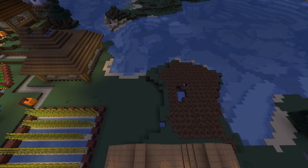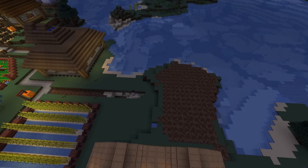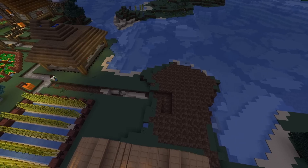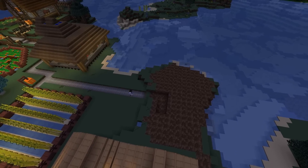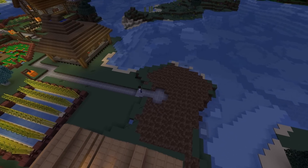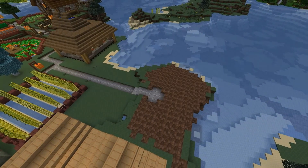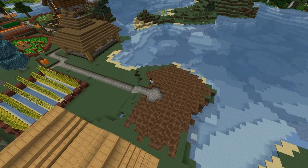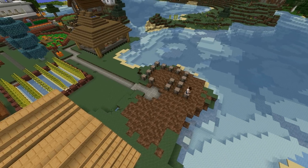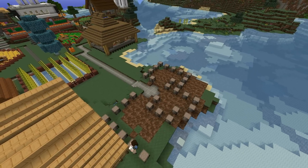Once the area was cleared and I'd filled in the gaps with dirt and got it looking natural enough, I started to build the pens themselves. I connected up a road first of half-block slabs, then used mangrove wood planks salvaged from the twilight forest, combined with oak fences and jack-o-lantern lamps to complete the kind of twilight look I wanted for these new animal pens.